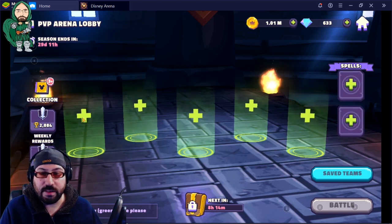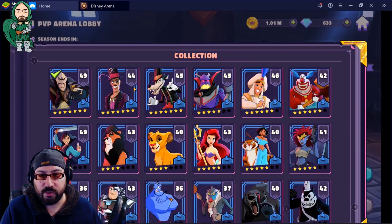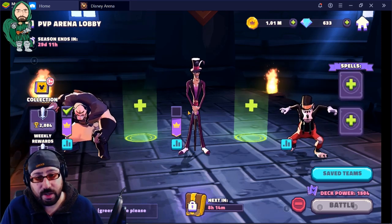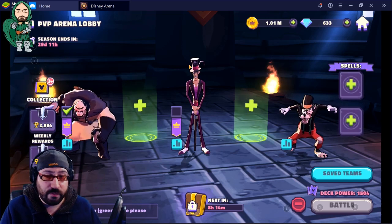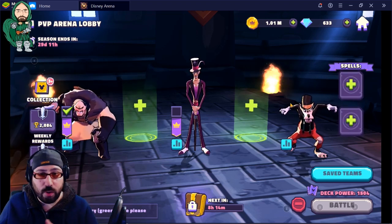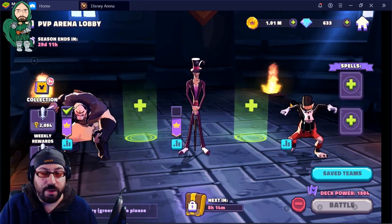Flanking is an attack that targets a character and every character on their row. So just to fill this up real quick with three random characters — every single character that you see on the screen is flanking to the others. So if a flanking attack would target Shan Yu, Big Bad Wolf, or Facilier, it would attack the other two characters. It's usually an entire row attack.